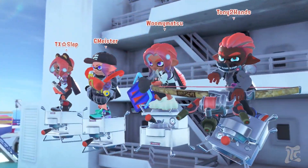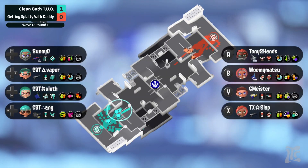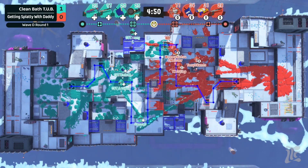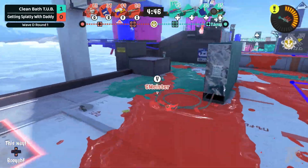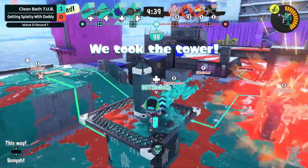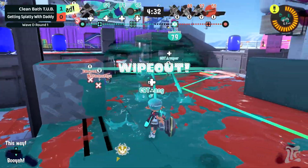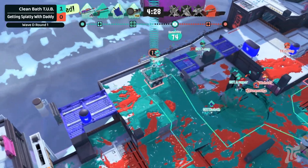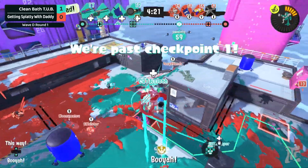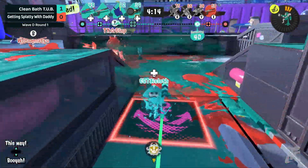Almost exactly the same comp coming from Clean Bath Tub. On the other side, Getting Splatty is running double Cooler on Tower here — double Cooler — they really want to stay in the match. If they go down with one Cooler and have another at the ready, even if they die they can keep the force up. Clean Bath Tub get one down, two down, pushing forward. They get that wipe, first checkpoint secured. The charger jumps back — double special here, Splashdown clearing the left, Inkjet blocking top right, gets the shot and stays alive, wipe again. That was disgusting.